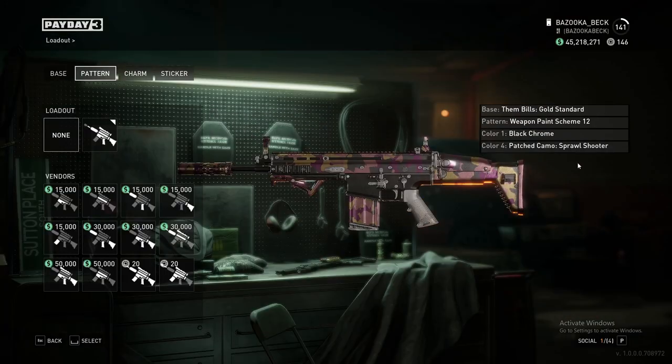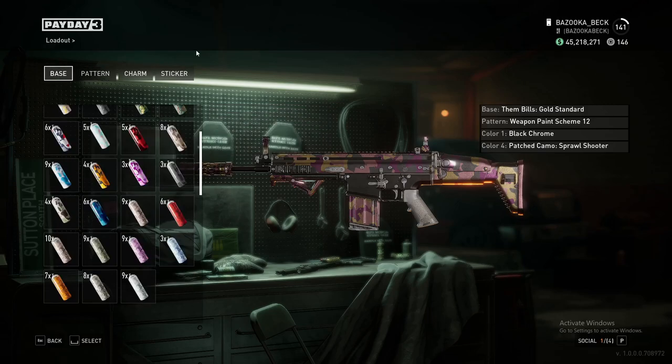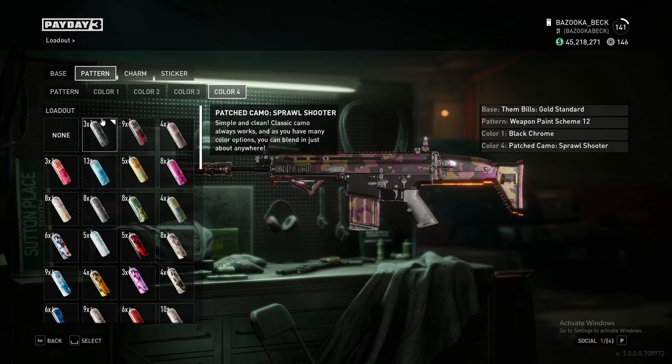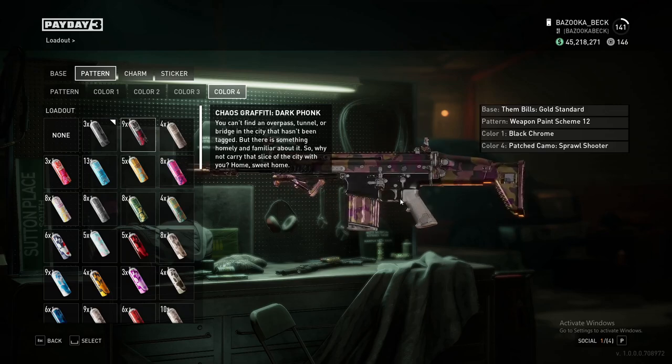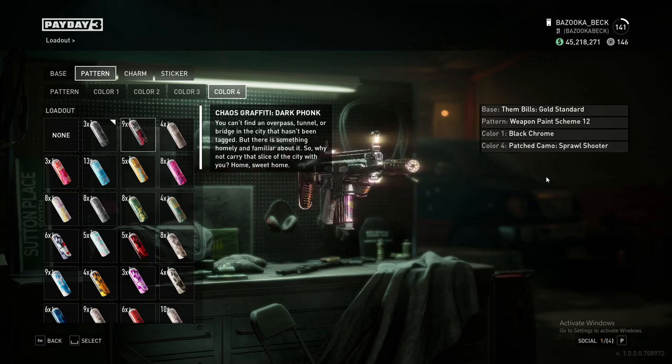This is one of the camos that I've made. As you can see, all I did was put on Danbills as the base color in gold. And then I wanted my pattern to be Patch Camo, so I put that as color four — as you can see on the pistol grip. And then I just put black chrome on the lower.